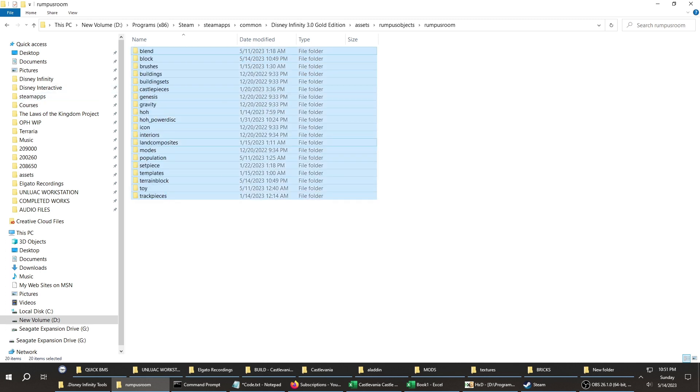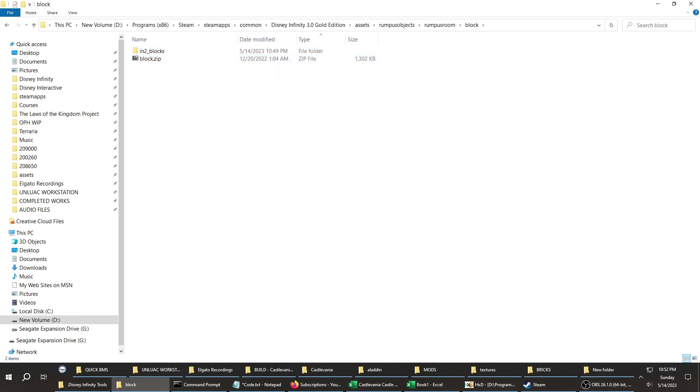Go to whatever category you want to break the collision on. In this case, I'm currently working on a Castlevania build, which involves a lot of gothic architecture including vaulted platforms, so that would be under Block. In the block folder you have Infinity 2 — 2.0 blocks — but there's nothing in there I need. What I'm concerned about is the file called block.zip.